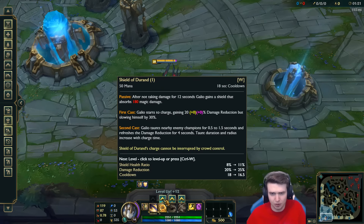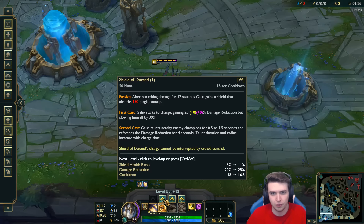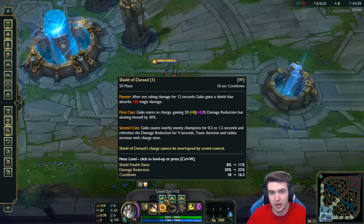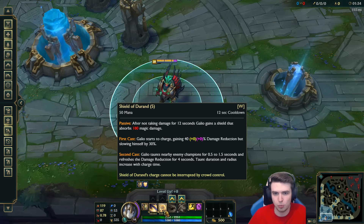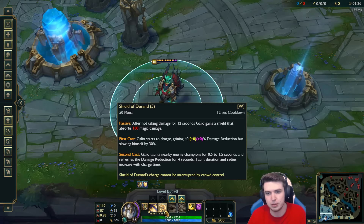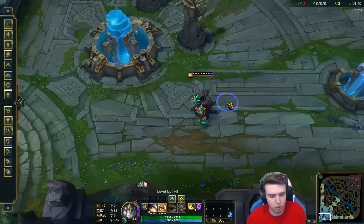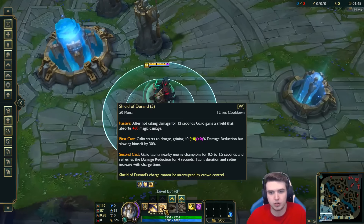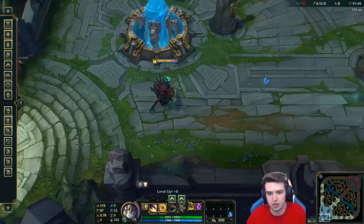So we look at W. After not taking damage for 12 seconds you gain a shield — it's kind of like a Malphite shield. Right now at rank 1 it's 180 damage, which is actually a lot at level 1. Rank up to 5 and we're going to be gaining 40% damage reduction. This is ridiculous — you slow yourself, and then you're going to be fearing everybody around you. But actually the 40% damage reduction is the thing we care about.